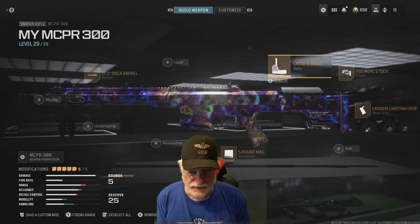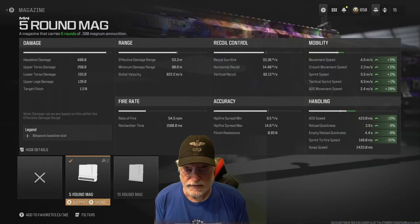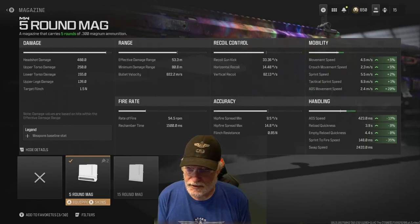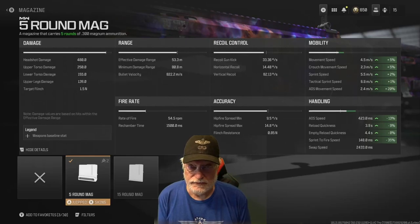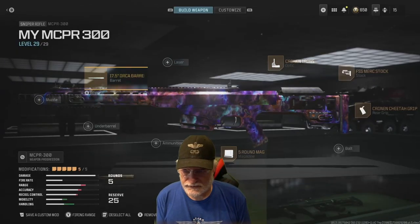The rest of it is up to you. I keep the five-round mag, and the reason being — look at all the green. The damage headshot, you keep it high. Upper torso, lower torso — it's going to be a one-shot kill unless you're shooting through cover. And like I said, the rest of it, configure it.